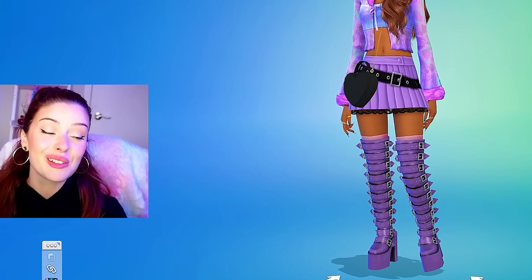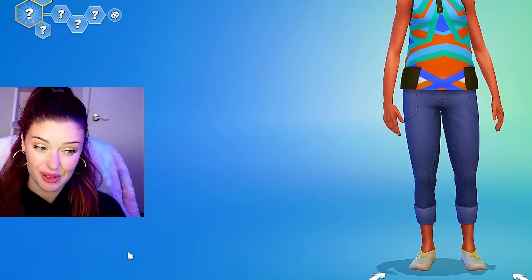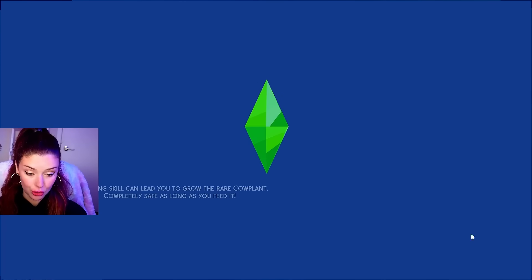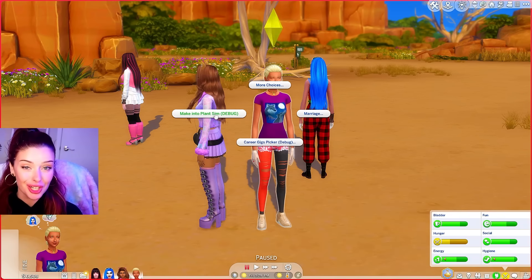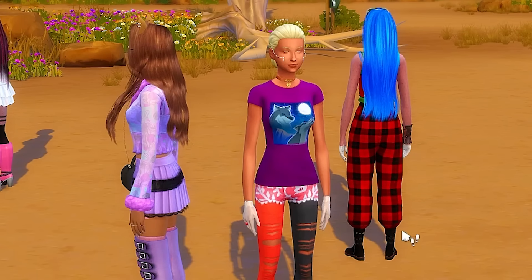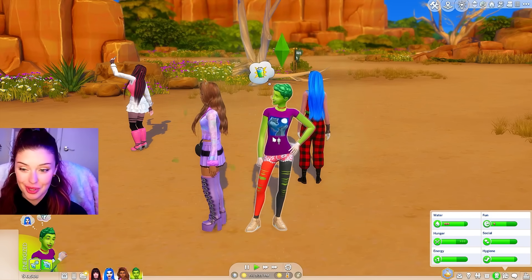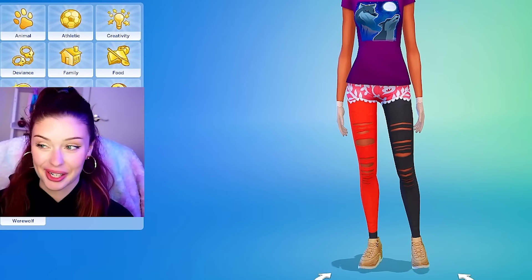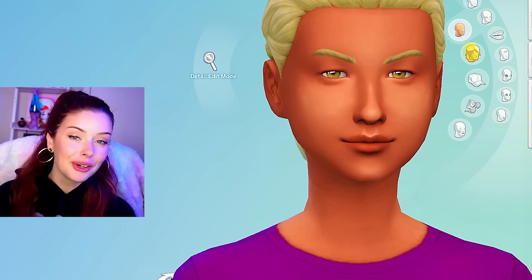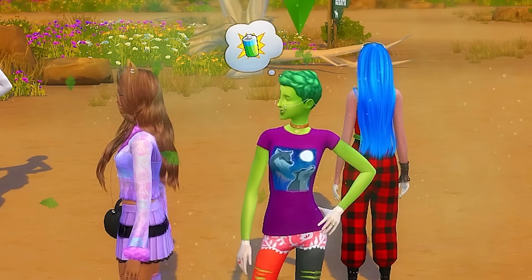Next we're going to make Venus McFlytrap. Venus is a plant monster, and it would be really cool if I could make a plant Sim. I turned on my cheats, opened the cheat bar, typed in testingcheats true, then shift-clicked on my Sim to make her a plant Sim. So now she's going to be an actual plant Sim, though it doesn't change anything in Create a Sim — in live mode she'll be a plant Sim. I wish you could customize what they look like, because the hair that comes with them makes the Sims look like asparagus.